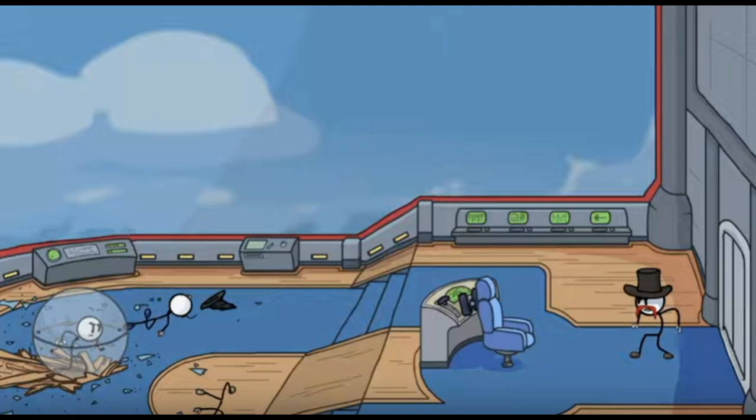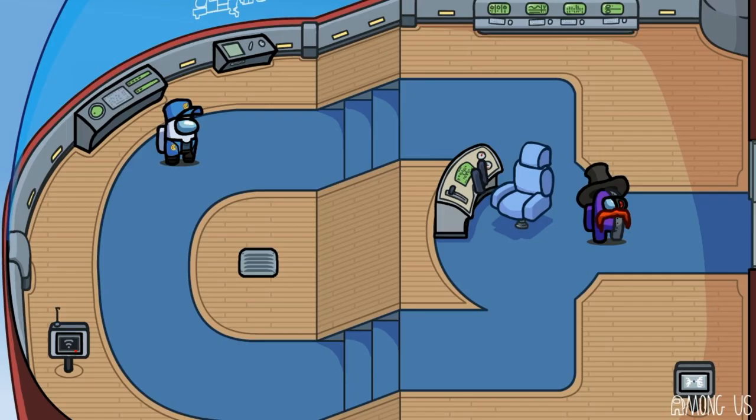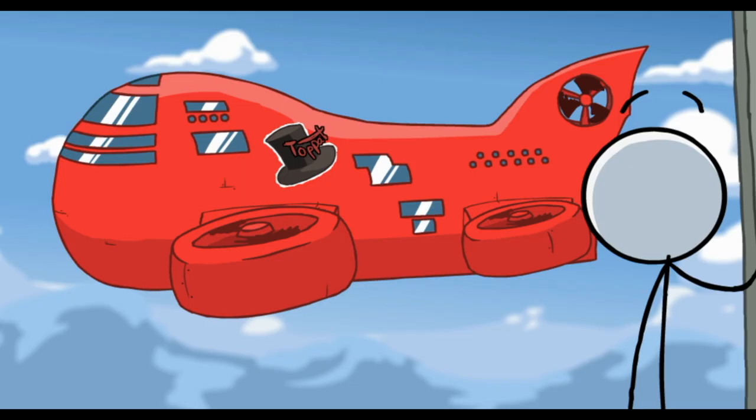The first map is basically a direct copy of what we saw in the promo, but it's flipped into 2D — a top-down view like all Among Us maps. The next picture is of the outside of the airship, and this is one of two places where I think they could be doing the ejection animation when they kick somebody out of the ship.